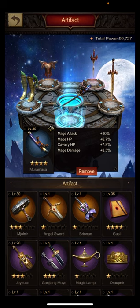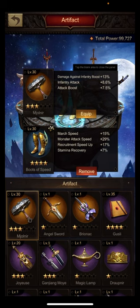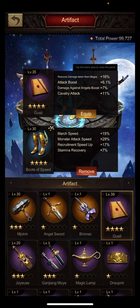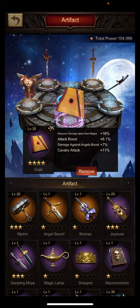I will play with a formation that includes only cavalry and mages, with one of each as meat shields. I had to think about whether to use the Mjolnir for the attack boost on relevant troops, or the Guzzly artifact for attack boost plus cavalry attack. I will go with the Guzzly this time because the 1.4% extra attack the Mjolnir has over the Guzzly gets compensated by the additional 11% cavalry attack from the Guzzly. So this is my artifact array for the Mage nemesis.